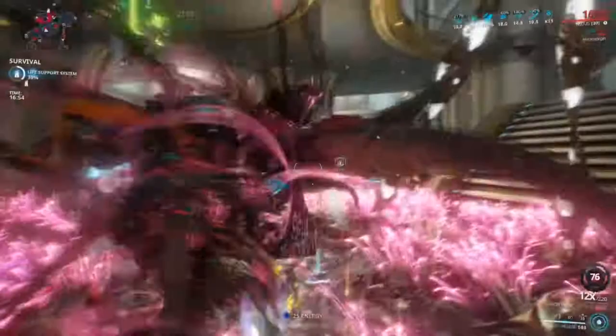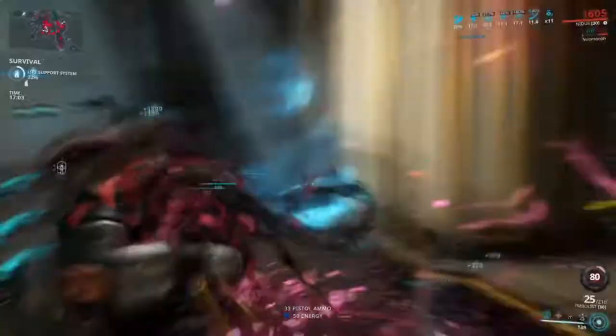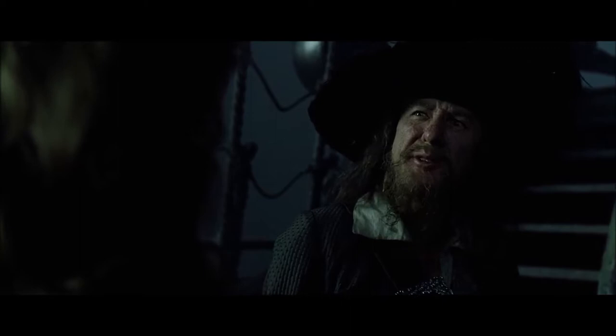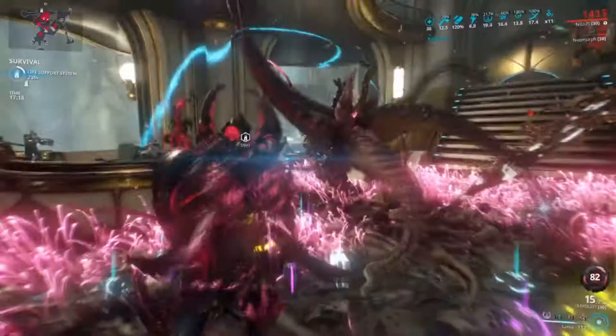Of course, you can modify this build if you want to. Explosive crit-based primaries like the Chalker, Acceltra, or even the Secura Penta can all take advantage of Teeming Virulence and Larva'd enemies. Secondaries like the Kuva Nukor or even the Kastanas can take advantage of the Larva too. This build is — well, I'll allow Barbossa to describe it: more what you'd call guidelines than actual rules. Anything crit-based is really great for this build, like sniper rifles that can shoot through an entire pack of enemies.